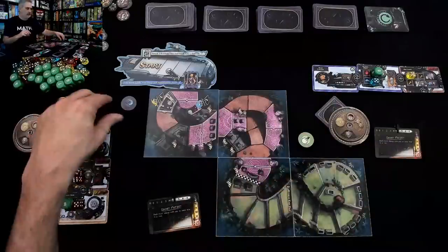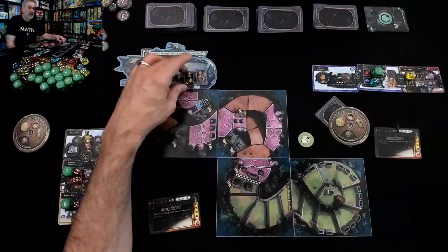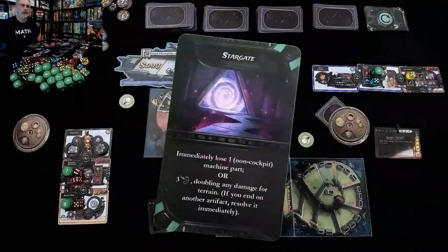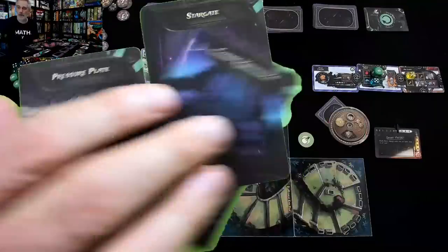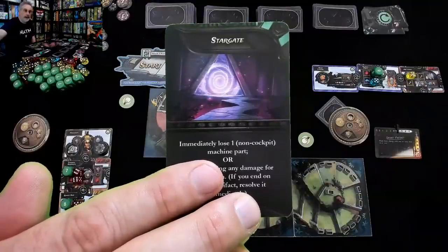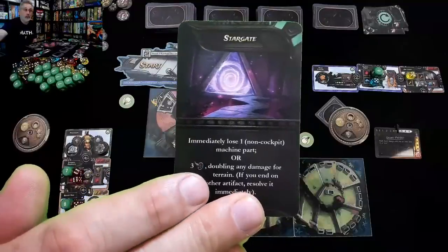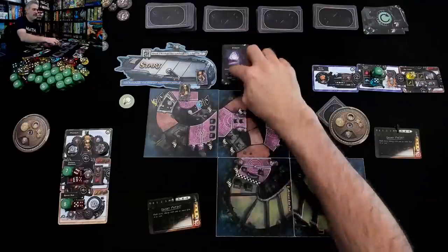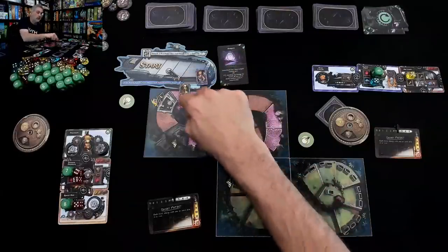I'm going to say that by hook or by crook I got one extra movement to show one more thing. The first player to hit one of the pink areas draws the top event card. We find out there's a stargate there — although it could have been cosmic knowledge, a pressure plate, a trap, all kinds of things. You never know exactly what it's going to be. When I moved here I would have to immediately lose one part of my vehicle that gets sucked into the stargate, or I could move three spaces but double any damage I take. This artifact stays on the space — if any other player ends their turn there they'll have to deal with the stargate too.